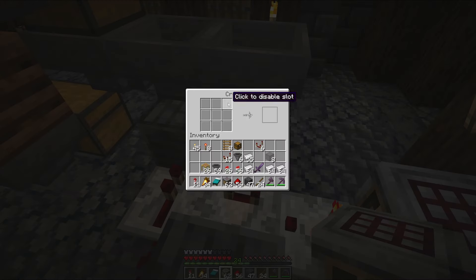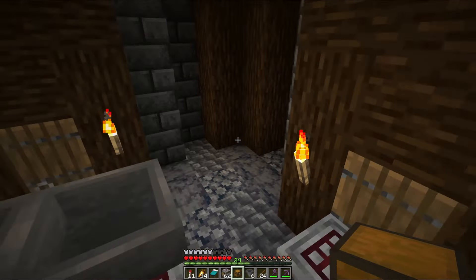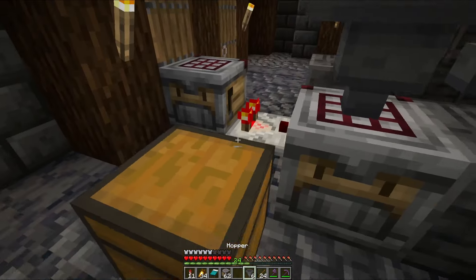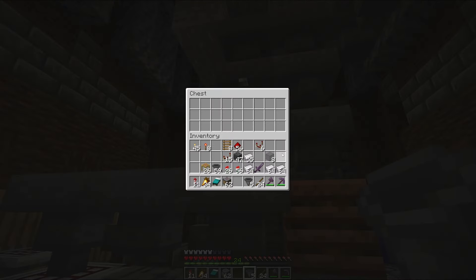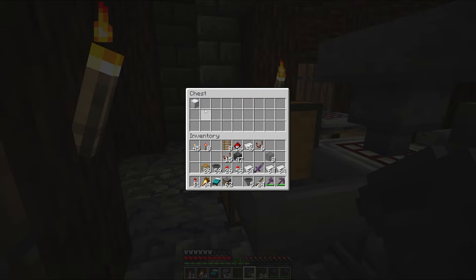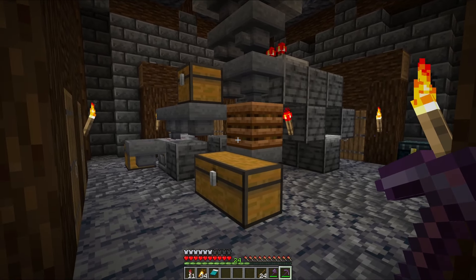What does all of this do? As best as I understand it, the comparator on the right is checking to see if there are any items in the crafter. The other comparator makes sure that for the items coming in, nothing gets crafted until all of the spots are filled — that's why all of these spots are selected on this one. Then once all of the spots are filled up, it has a signal strength strong enough to send a signal into the block, which powers the repeater, which then triggers the crafter to craft the item.